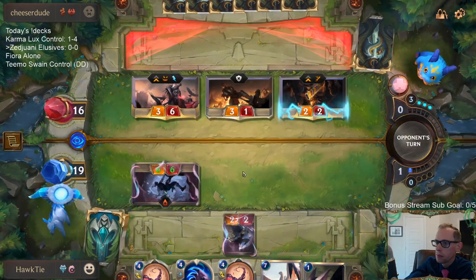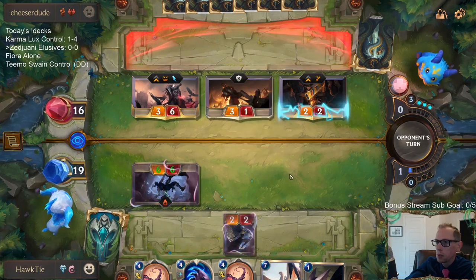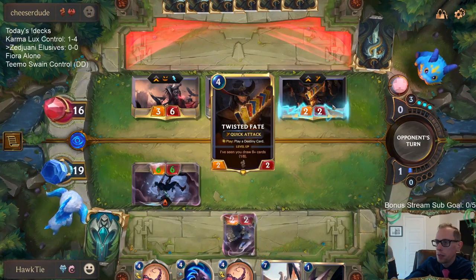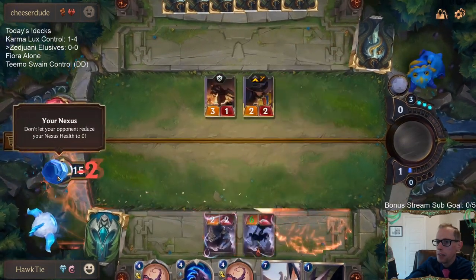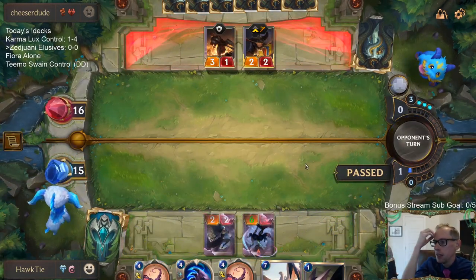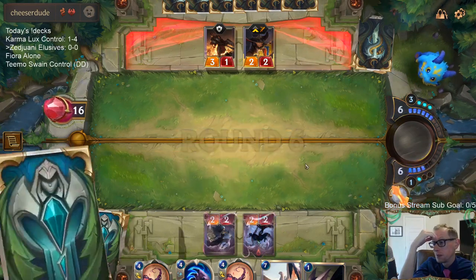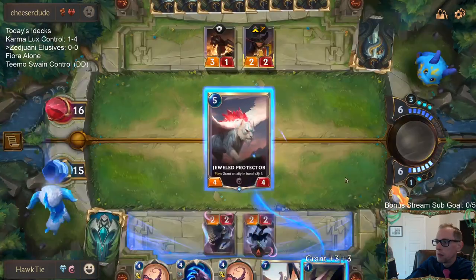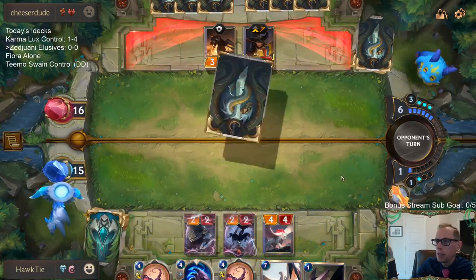This will put me down to 15. We'll take five afterwards. I thought about blocking Twisted Fate — then we would take nine and go to ten, and then we'd gain six and actually go to sixteen instead of fifteen. But that does just help the Swain level up quite a bit.